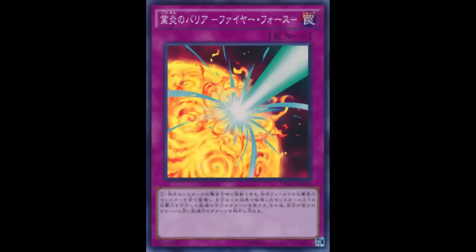Blazing Mirror Force is a normal trap card that reads: when your opponent's monster declares an attack, destroy as many attack position monsters your opponent controls as possible, and if you do, take damage equal to half the total original attack of the destroyed monsters, then inflict damage to your opponent equal to that damage you took. So it is essentially Mirror Force combined with Wave-Motion Destruction put together, and it's a pretty decent card.